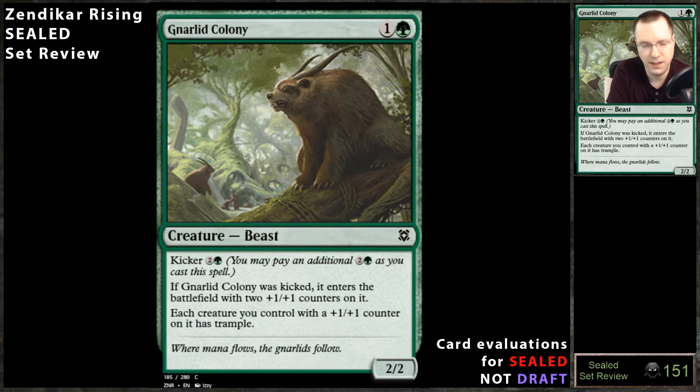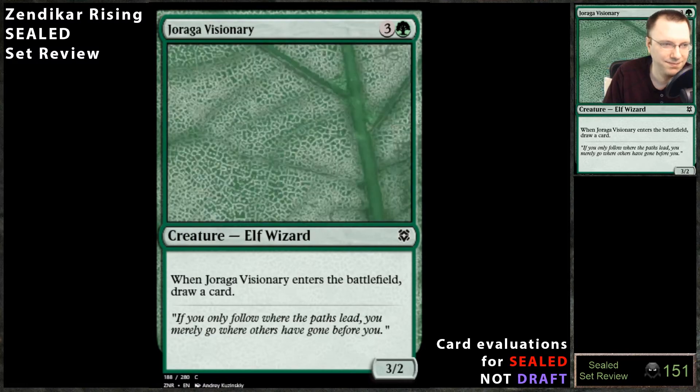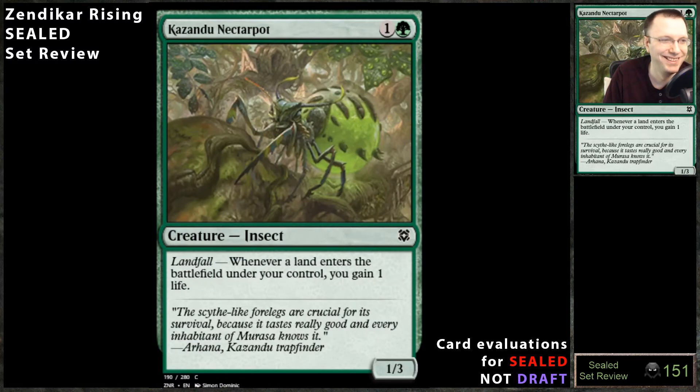Drag a Visionary: four mana, three-two, draw a card — always play it. Whatever lander effect with a life gain trigger — that's a hard pass for me. Dog people love these types of effects, but gaining life does not win me the game.